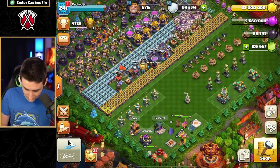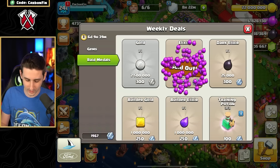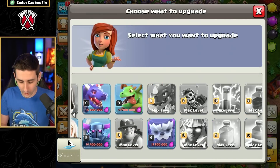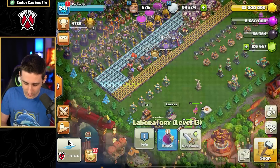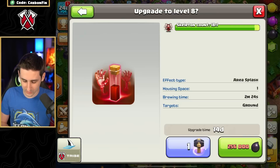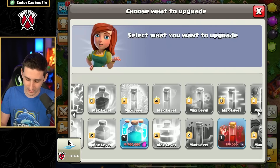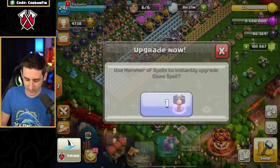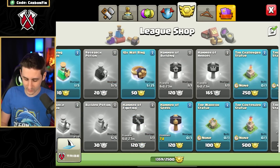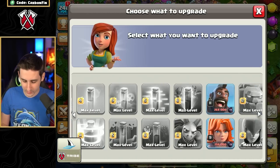Now I'm at 5 million. I can get 2.5 million from elixir, so we can get the Clone Spell upgraded. Should I use the Hammer of Spells for the Clone Spell or the Skeleton Spell? I don't really use the Skeleton Spell as much, but let's get a Hammer of Spells — and we can get a second one too. Use the Hammer of Spells on the Skeleton Spell and finish that off. Spells are done — easy.